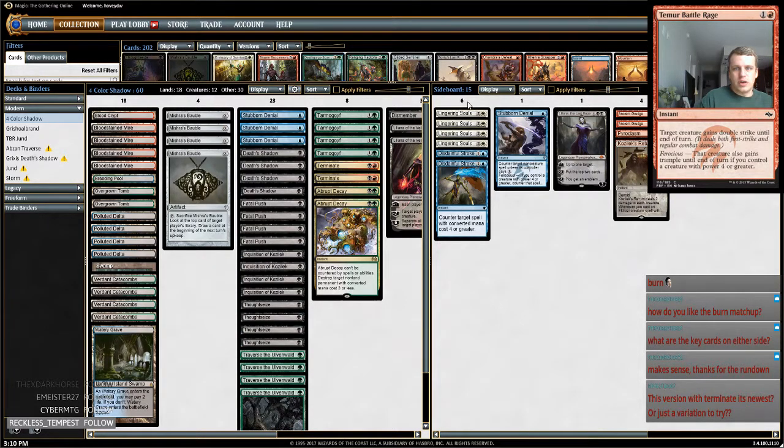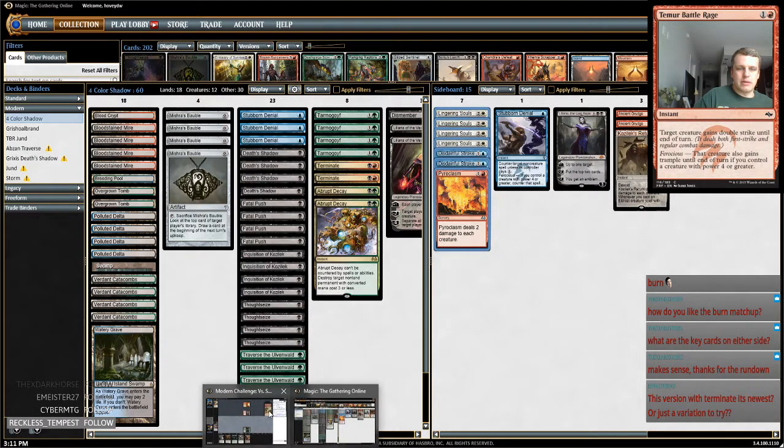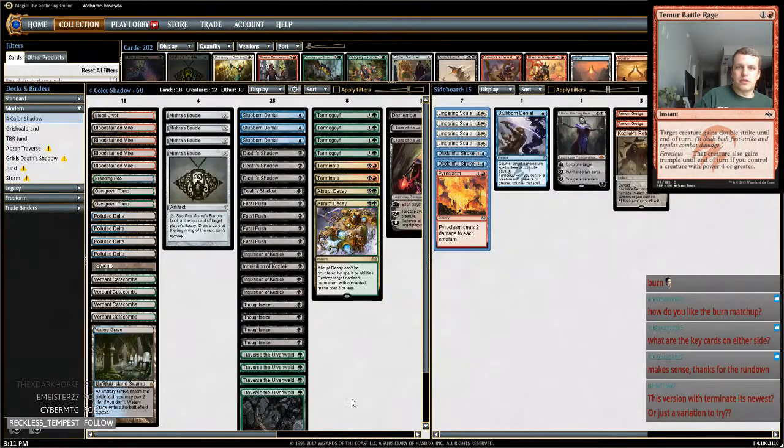If I was going to play this version, I would cut these and play like three Snapcasters, maybe two Brutalities and a Maelstrom Pulse. Maybe cut the Pyroclasm too, and try to fit some number of graveyard hate in there as well. I'll try that maybe sometime in the next month or so — I'm not even sure the next time I'll be able to stream the challenge, so it might be a while.